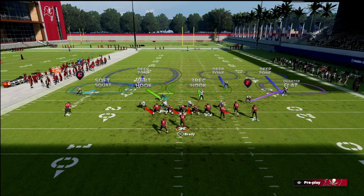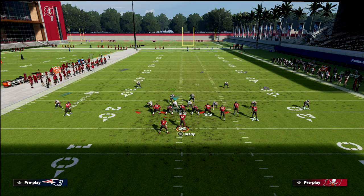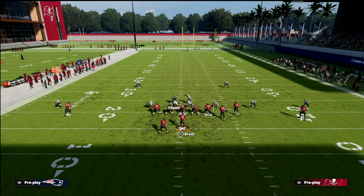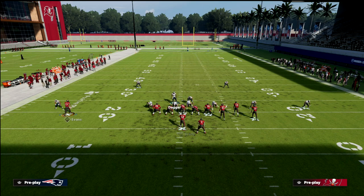Part B is dealing with the skinny post, and this is another reason why this defense is so good. Please hear me loud and clear: do not put that corner on the right in a curl flat unless they are never motioning that outside receiver to the outside from a standard bunch alignment, or if they're in a bunch strong alignment. If they're in something spread out like that, please don't change that guy's zone or you're going to give up a touchdown.